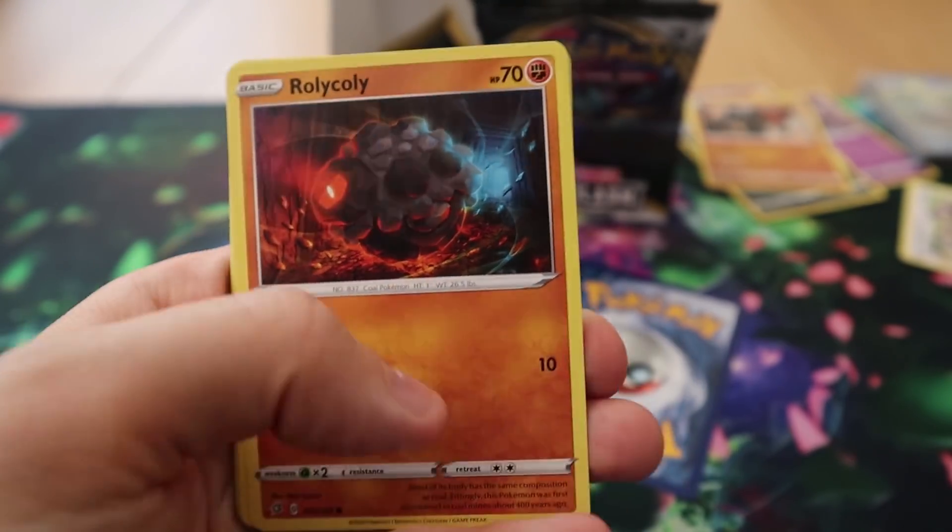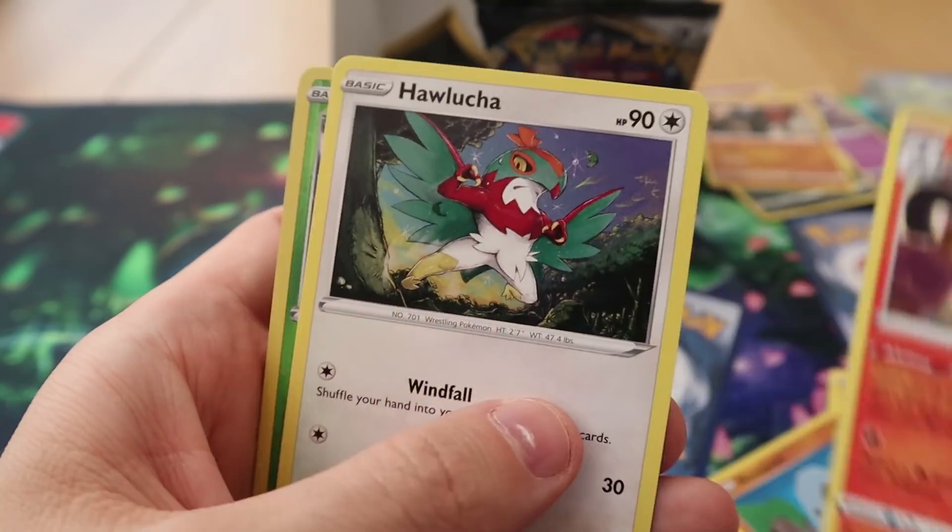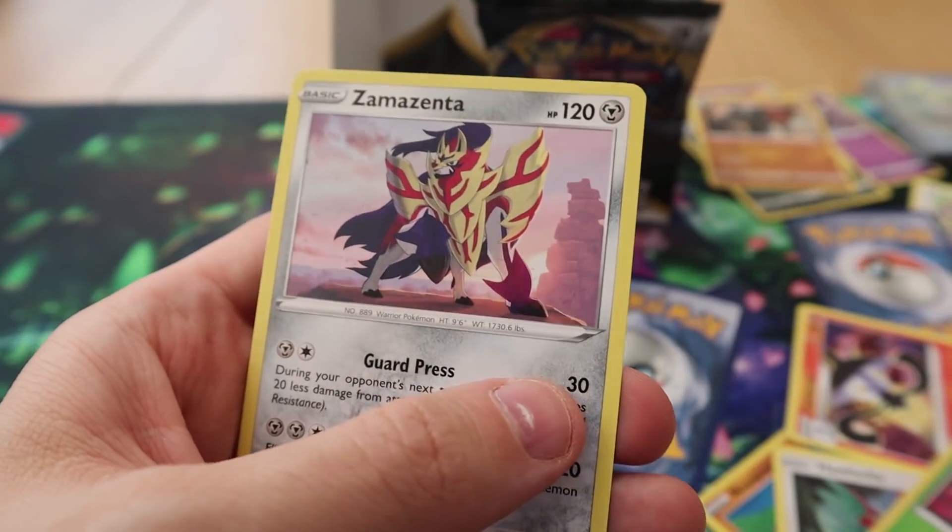Pack twenty-six: we have Rolycoly, Stunky, Clefairy, Voltorb, Nosepass, Poké Ball, Lampent, Holucha, Reverse Grubbin, and a Zamazenta.